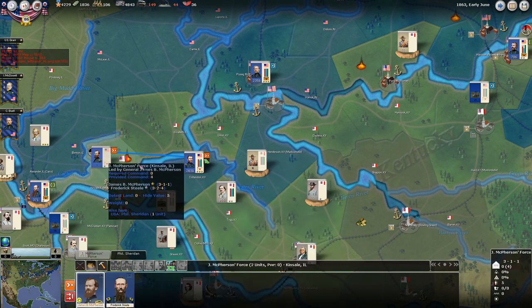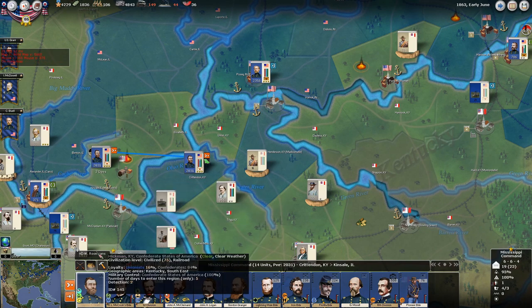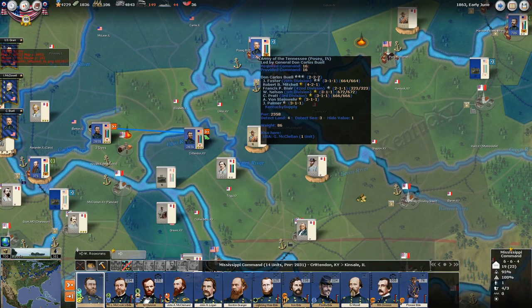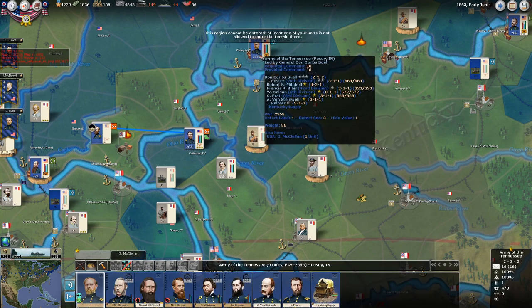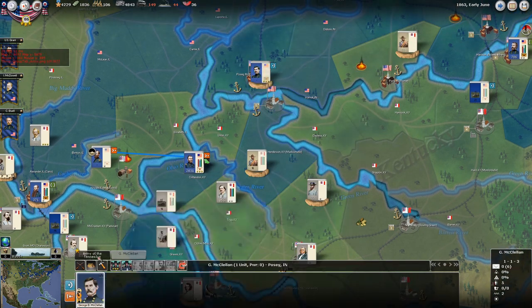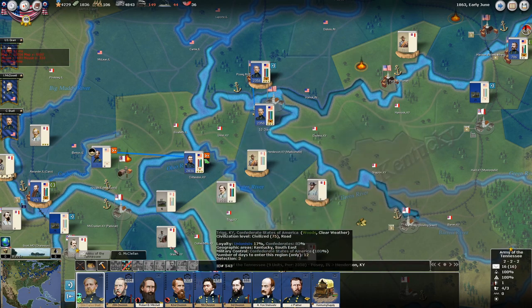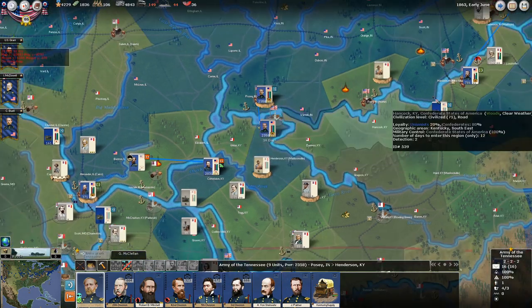We're very close to where Grant is now. We're moving Grant back to refit, reform, and get ready to go — he's got Rosecrans along with him. Once Grant gets there we're going to start pushing south; actually I think we'll push south a little bit now. Buell is apparently not ready to start moving yet — that's fine, he probably needs to be activated first.